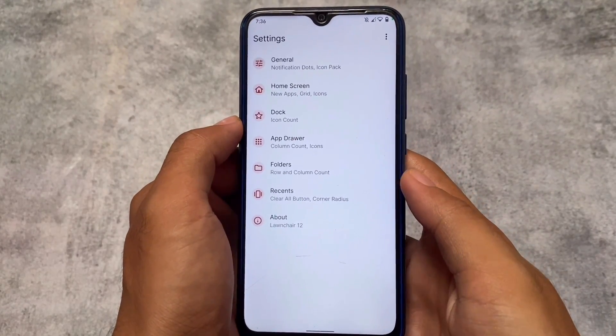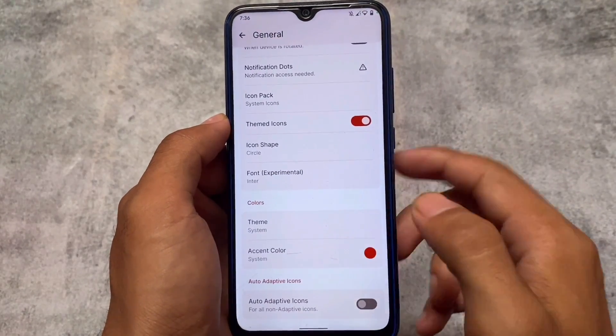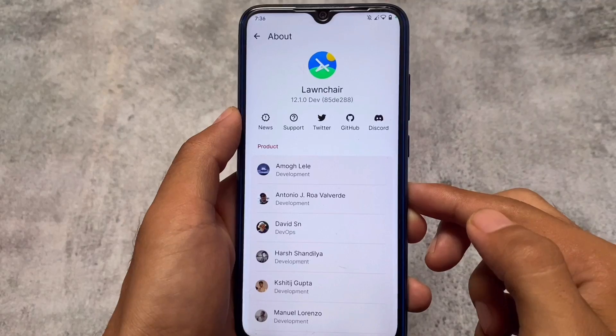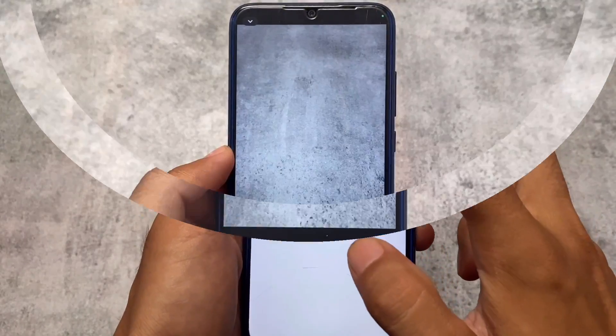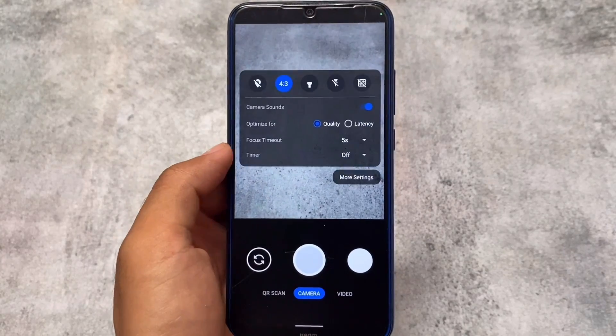One more thing I've noticed: the default launcher is not a Pixel Launcher, neither a Quick Step Launcher. It has a launcher pre-installed — it depends on which device you're using — but most of the time you will see this launcher, which has a lot of features.